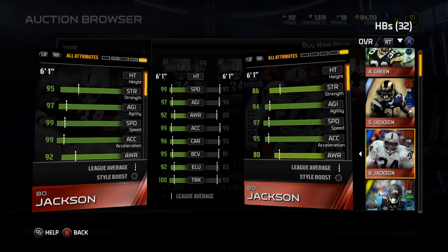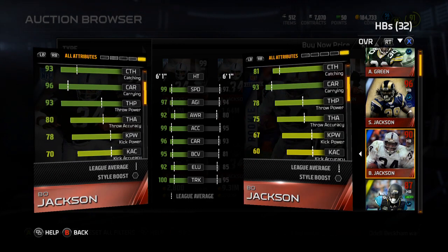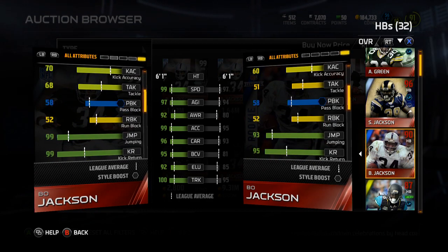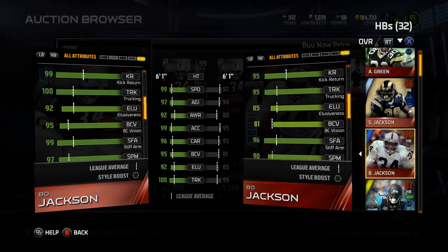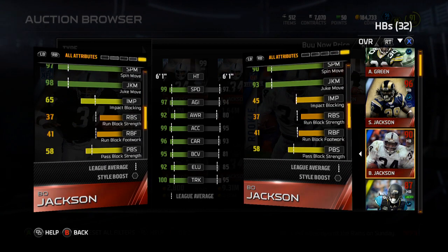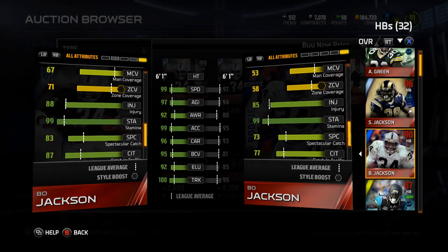Obviously there's going to be an increase in everything, but 12 in awareness, 12 in catching. Why is his throw power 93? Like what's the purpose of that? His pass blocking doesn't go up — really? He has 99 jumping. His elusiveness goes up seven, ball carrier vision goes up 14, spin goes up seven, juke goes up five, impact blocking goes up 20. His zone coverage goes up by 13, his man coverage goes up by 14.